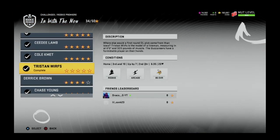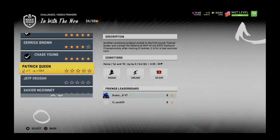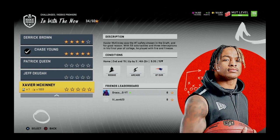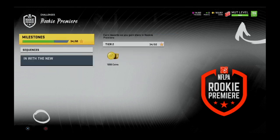I got my 93 overall Chase Young. After finishing recording I went back and completed the remaining three challenges — there are a total of 10 rookie premier challenges. Once I had about seven of these players, I used them inside the rookie premier exchange sets to get my remaining four tokens, then added those four tokens to the Chase Young exchange set and got a 99 overall Chase Young. I could have also gone for Patrick Queen, Jeff Okudah, or Xavier McKinney — linebacker, cornerback, and strong safety respectively.